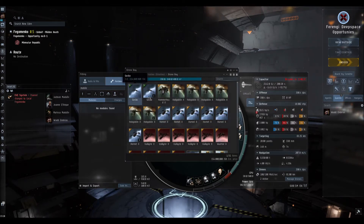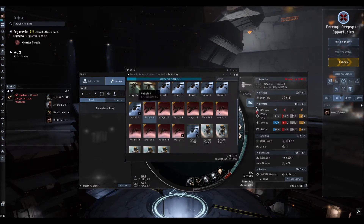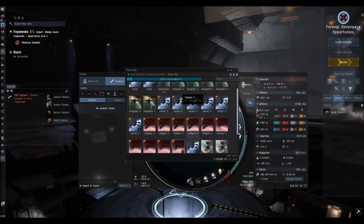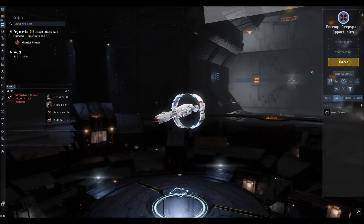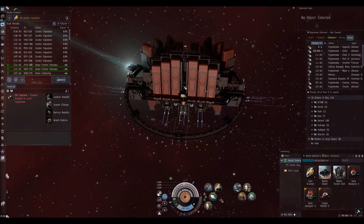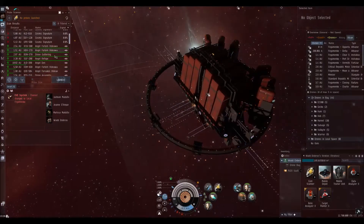I've got lots of drones in here, but the main things are 2 Geckos, and for Angels at least 5 Warriors. Valkyries are good, but Warriors are preferred, plus Salvage drones as well. One of the joys of this fit is it's cap stable while you're running the rep, and these two modules with the script are cap stable while running that too. So without further ado, let's head into an Angel Forlorn Hideaway.